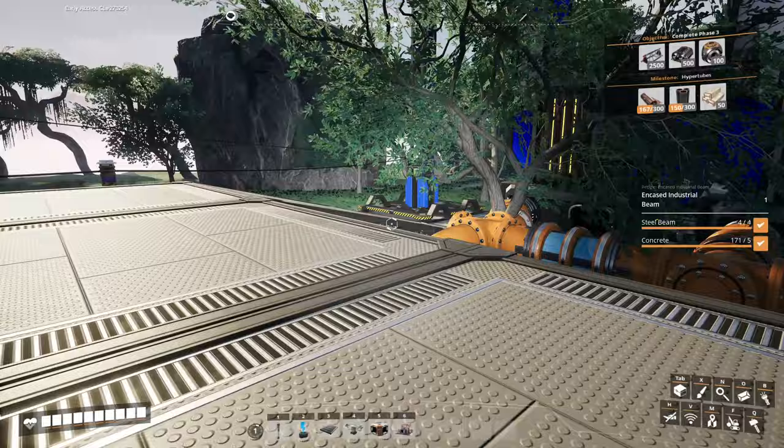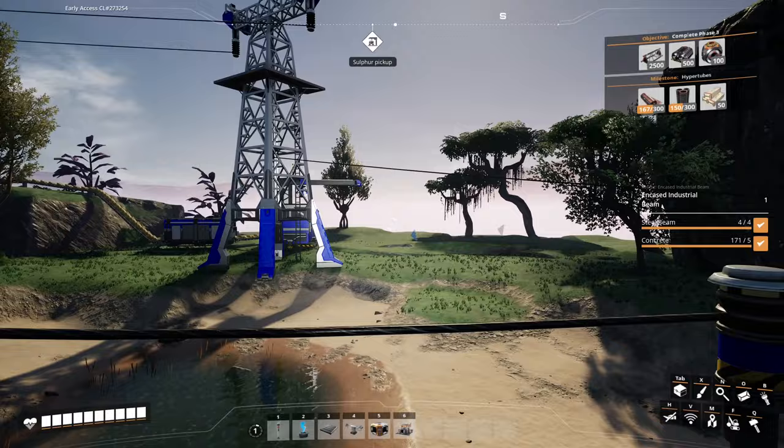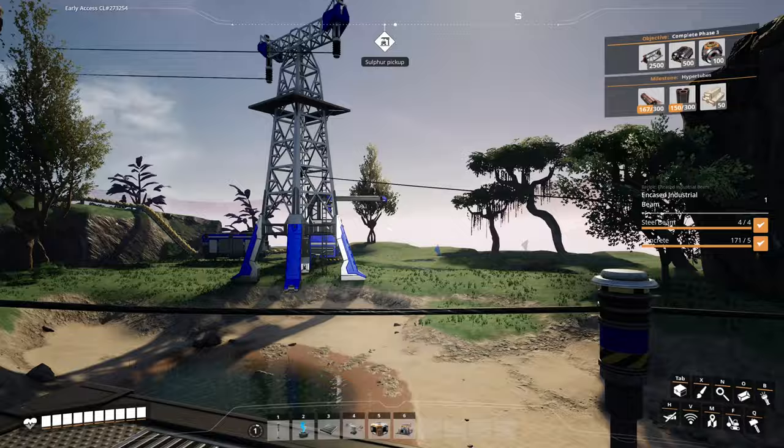I've put in an additional mine over here — this one's sulphur, as you can see by all the yellow stuff coming down. It's going into a large box and then into a truck station, so it can be taken away by truck to wherever it's needed. I'm still not using sulphur in very large quantities, so even many hours later this is producing more sulphur than I actually need.